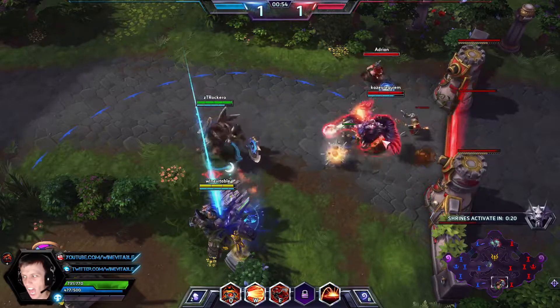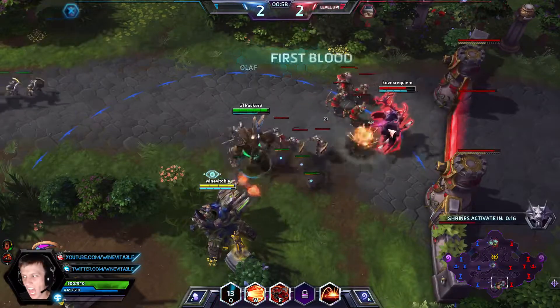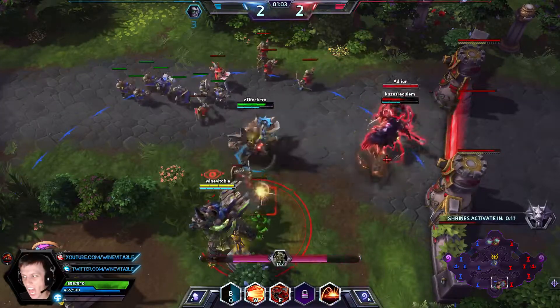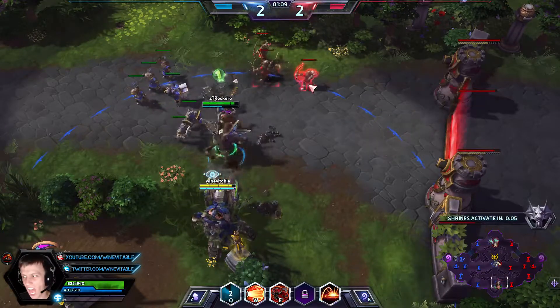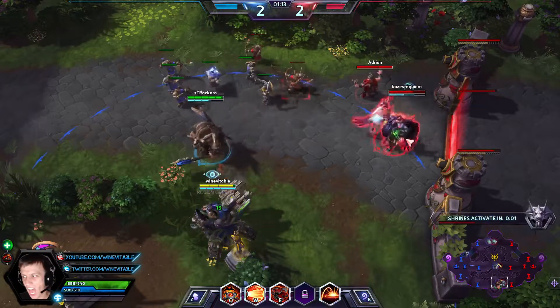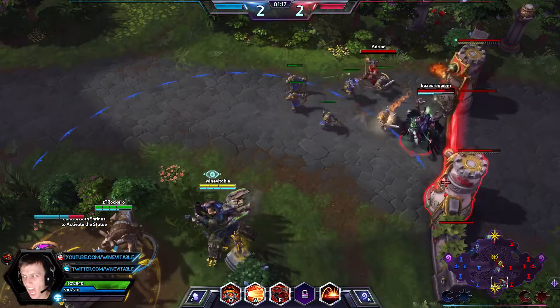If they come in range, we're going to go on them. Make sure we're attacking the right target. Now you can see there's going to be a little bit of a root here, but not much. We're in a great spot — they're really going to have to rotate somebody down to push me out of here. He had to tap well. You can see I'm pretty much at full health. Here comes the Brightwing.